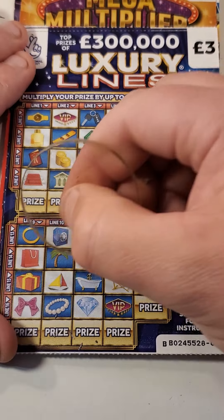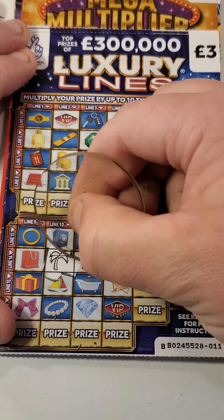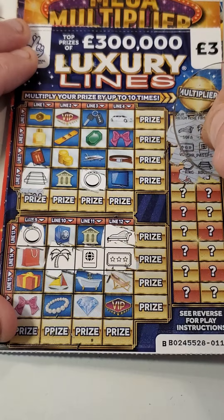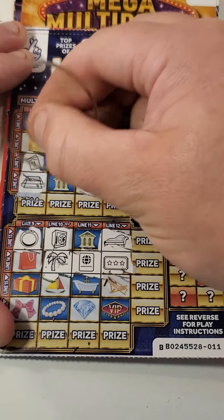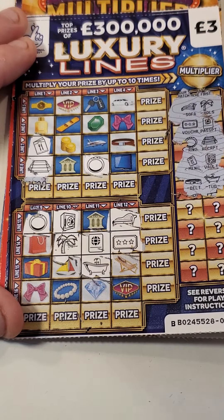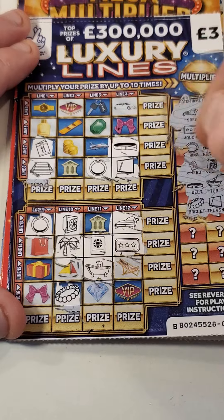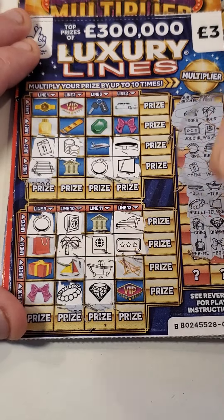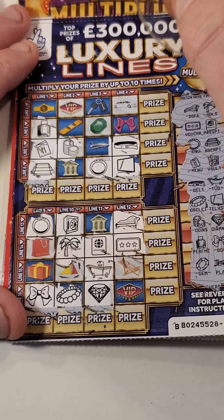Sofa, palm tree, palm tree, sofa - I'll try to get through these a bit quicker. Passport, we need a bag, we've got ring, ring. Menu and safe, safe, menu. Belt and a tub - where's the belt, there it is. Bracelet TV. Stack and diamond. Perfume and bow. Plain and gem.